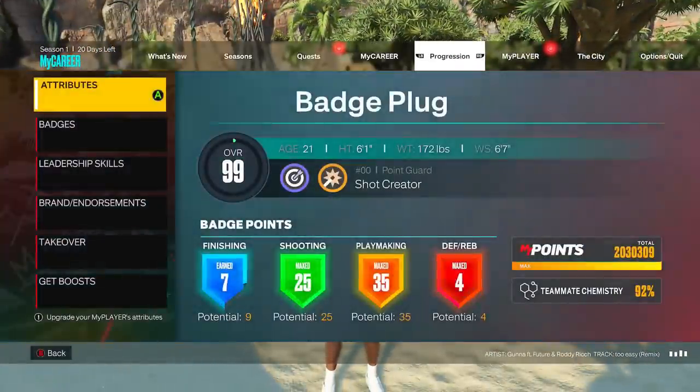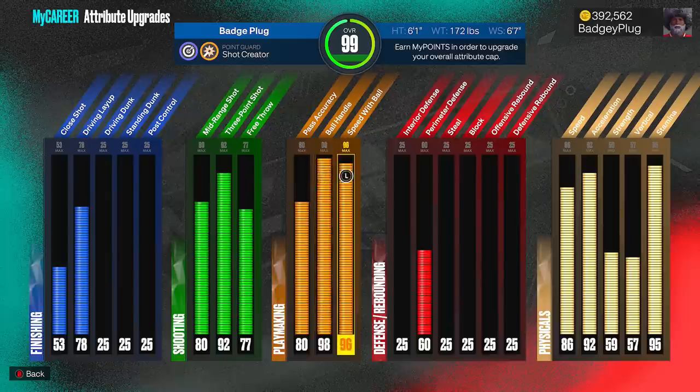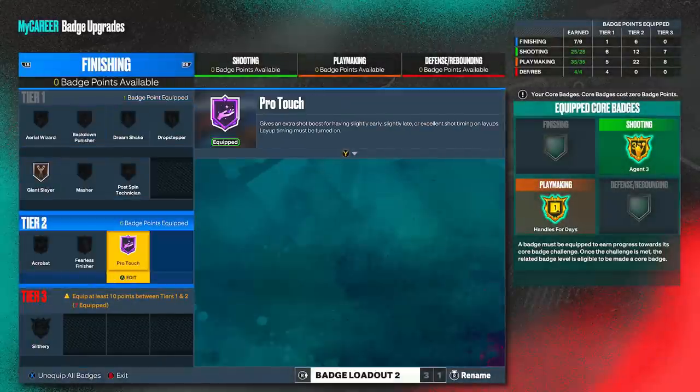As you see today, I'm on my 99 overall shot creator that has a 98 ball handle. I made it to dribble very well because of how stamina is this year, so I made a build so that I could dribble a lot. It kind of turned out to be like a play shot. On accident, I gave it a 78 driving layup, which gives me Hall of Fame Pro Touch. Hall of Fame Pro Touch is very good, so I'm able to get a lot of good things on this build.